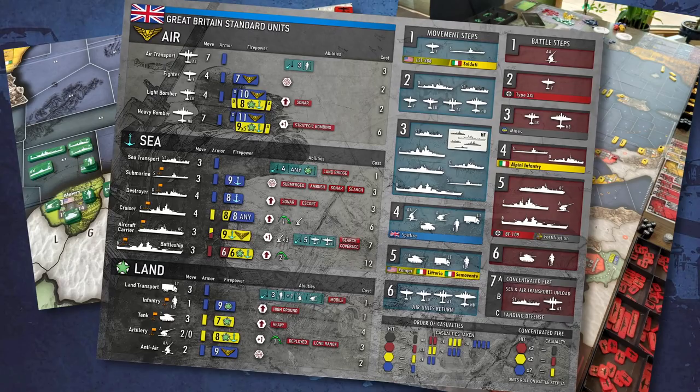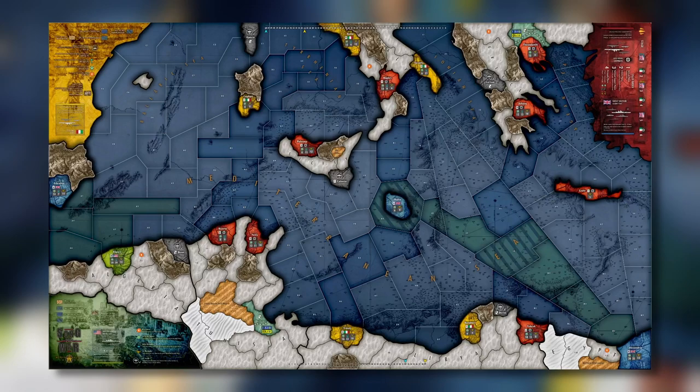First, I love this map, with its vibrant colors and wonderful graphic details. The units are chunky wooden pieces that are easy to see and to handle, but this game also includes a special unit as a sculpted mini for each power.